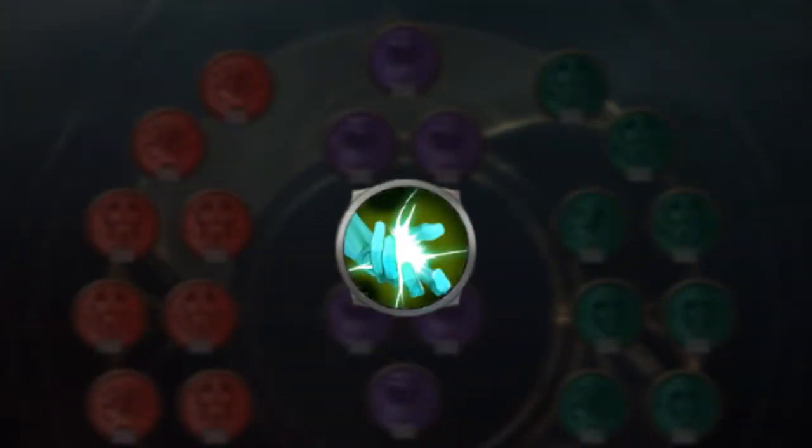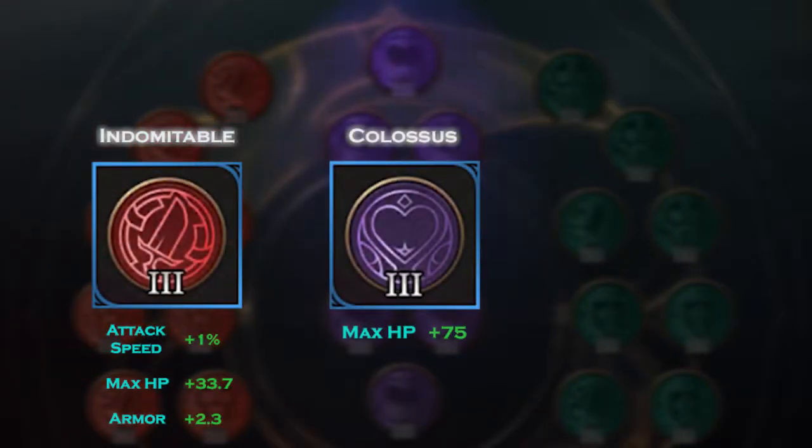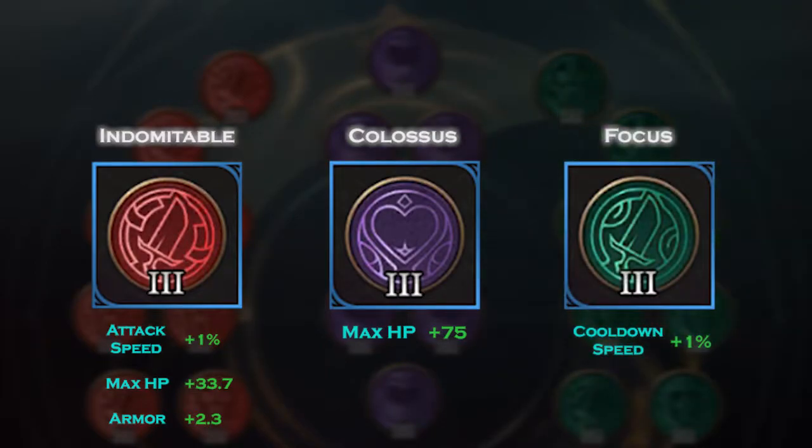For talent, take Punish even if you're not a jungler. For arcanas, place Indomitable to red, Colossus to purple, and because of lacking cooldown reduction within your item build, place Focus to the green arcana slot.